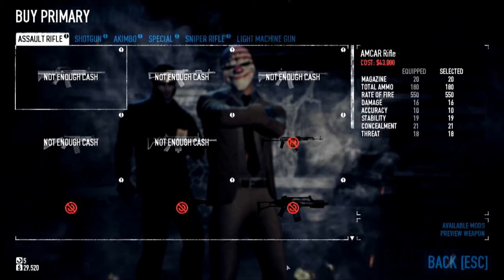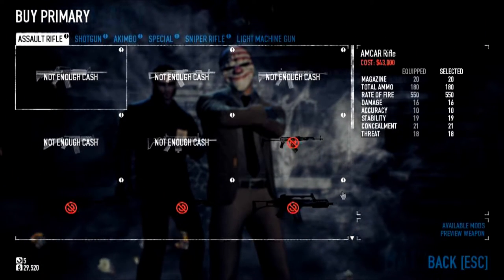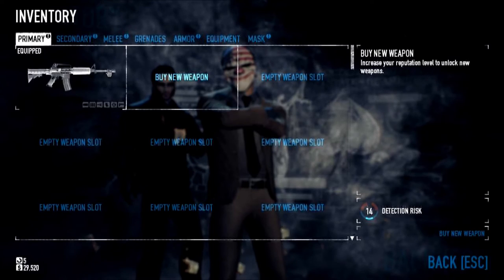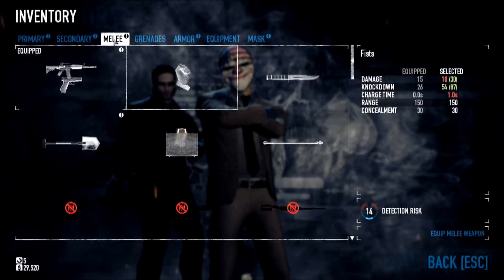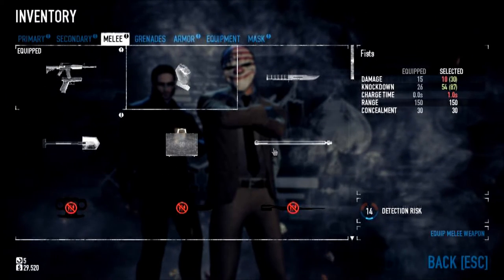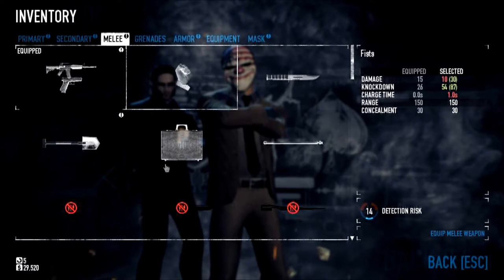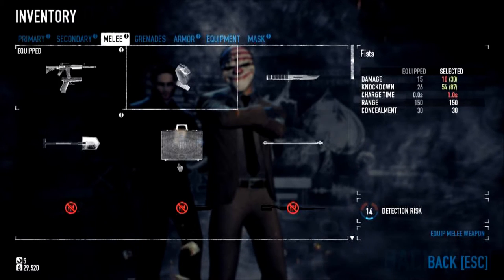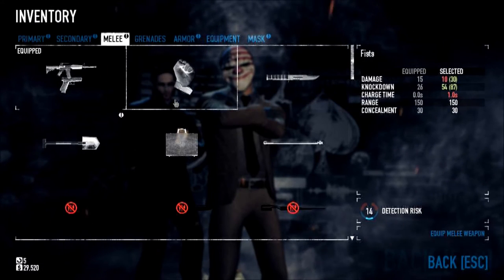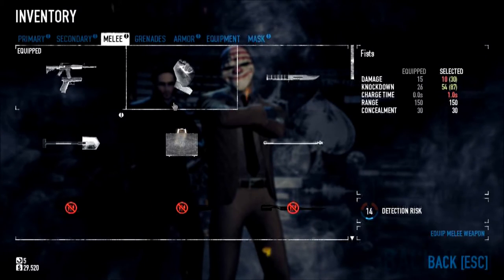You have the AMCAR rifle, which is fairly standard all around. It also has some of the most mods available to it, so you could change it to be a silent rifle, kind of all around and resourceful. Whereas I'm using the CAR-4 rifle, which is a collapsible military rifle. The mods I've equipped on it make it ideal for concealing beneath your clothes.